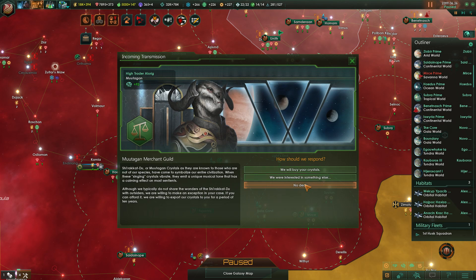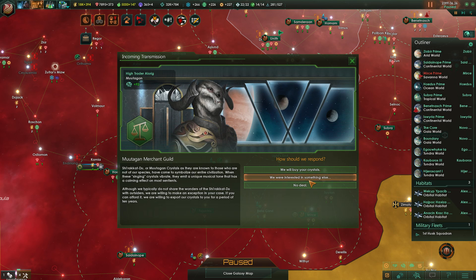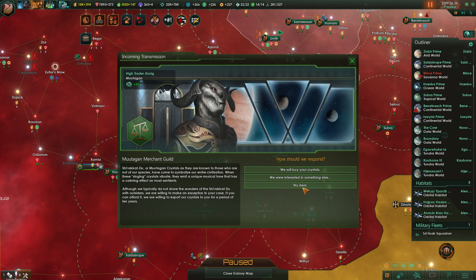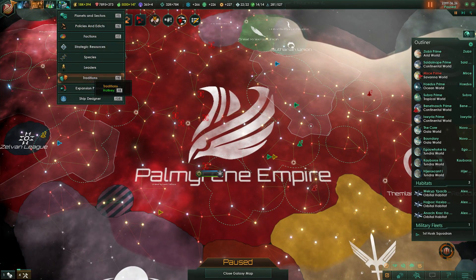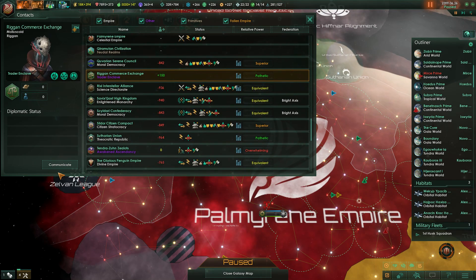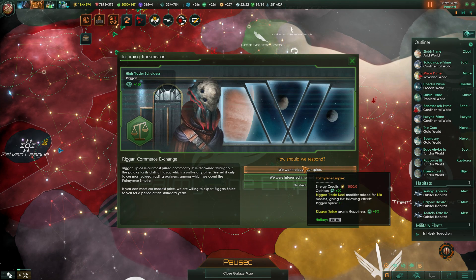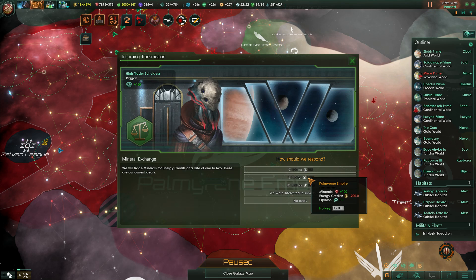We're interested in strategic resources. There's something else — not another species, symbolize the entire civilization. No deal. If we can buy strategic resources, let's start with that first actually. I keep thinking the communications are in there. There's still a second trader enclave here — what do you got for sale? Regan spice and grants happiness plus 5%. No, we're interested in something else — we're just going to buy minerals. Thanks.